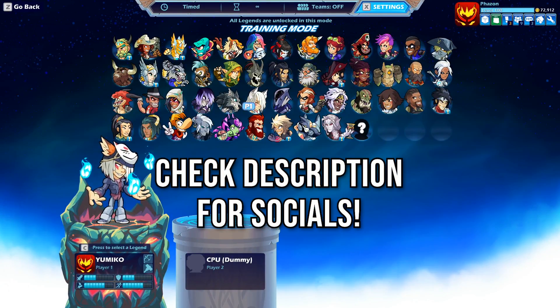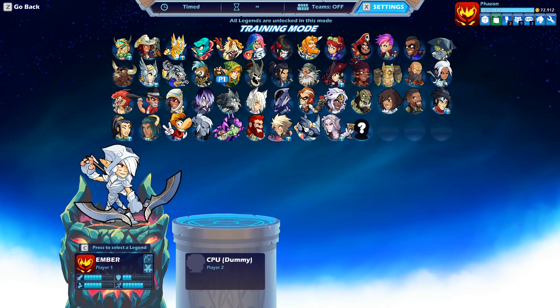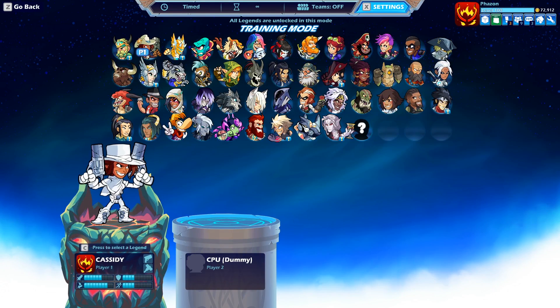In the most recent patch for Brawlhalla, they added two more stun frames to hammer. I'm not a big hammer player, a lot of you guys know that, and if you watch me, you understand that I don't really like playing against hammer either. So personally, this change didn't make me too happy. But with this change, there have been a few new combos discovered with higher dex characters.